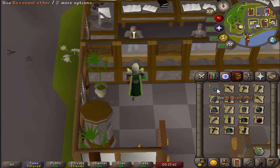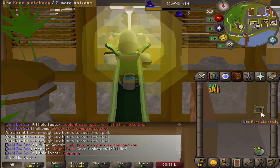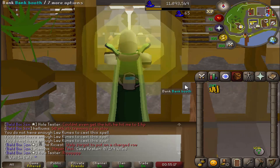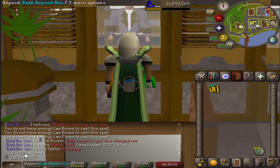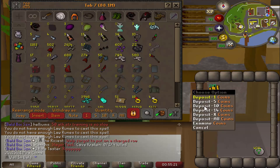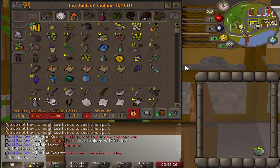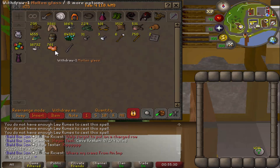Now we're alching all the spoils out of the bank, we're about to get a fat cash stack to start this one off. These are the last two room plate bodies we have, and we have a nice 24 mil cash stack just from our alchables — and we're not even done yet. I have a bunch of battlestaves in the bank that I haven't made into air battlestaves yet.